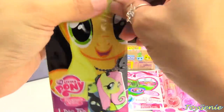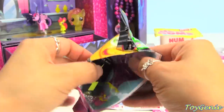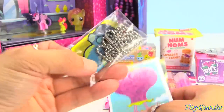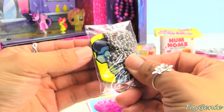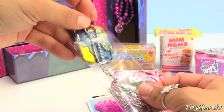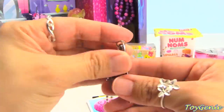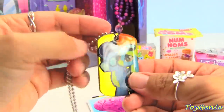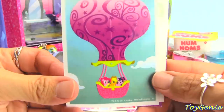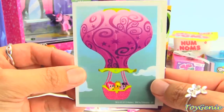This is a My Little Pony dog tag. Let's see who we get. It comes with some stickers. Looks like we have Soarin' and Spitfire. Super awesome. And we can also hang this, but I think I'm going to just put it inside the drawer. And here is a sticker of Pinkie Pie, Applejack, as well as Twilight in a hot air balloon.